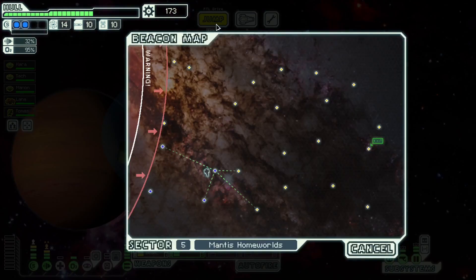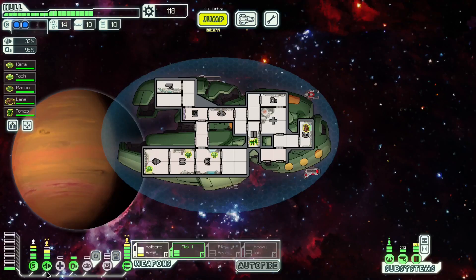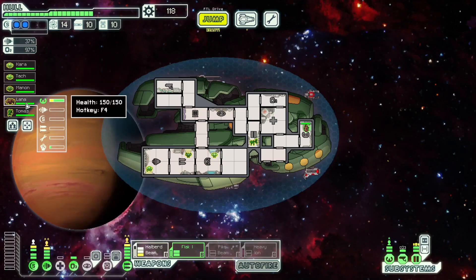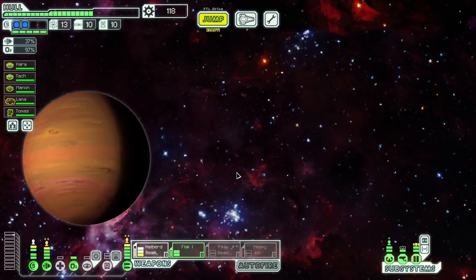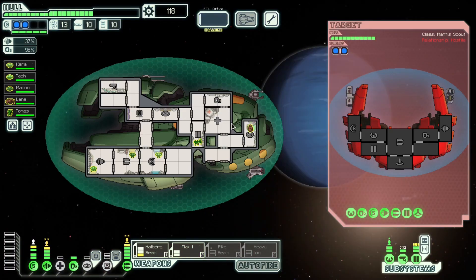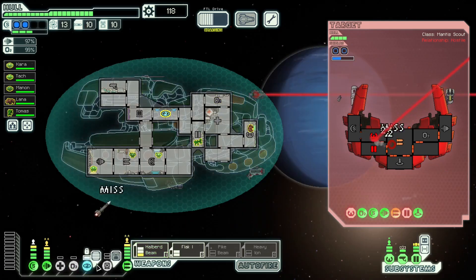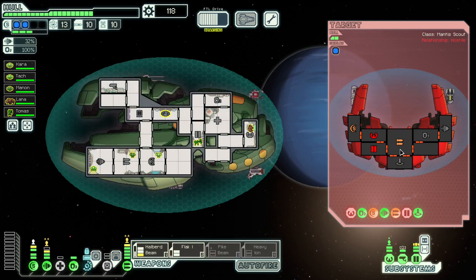We lose two drones. We don't quite have 100% cloak, but we'll do that — evade with cloak. Our rock will eventually get all the dodges he needs. We don't need to upgrade anything else right now. The only things we might want are mind control and backup battery — we can get both of those right now. Let's try to do this one without hacking, especially since we just wasted two drones. I killed one with a flak there.